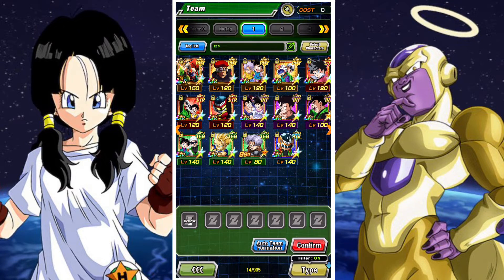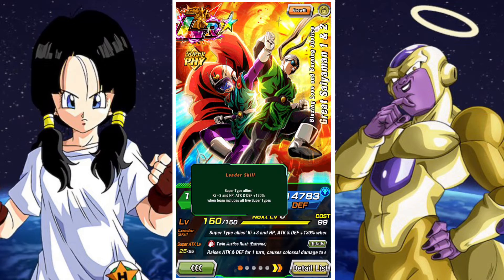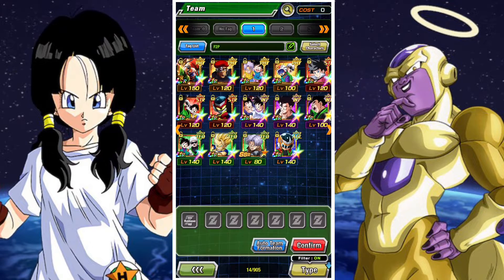The boss will slowly start to accrue different kinds of immunities — to stunning, sealing, etc. In terms of team build, we're going to be using the Great Saiyaman 1 and 2 Friend Summon as our lead.